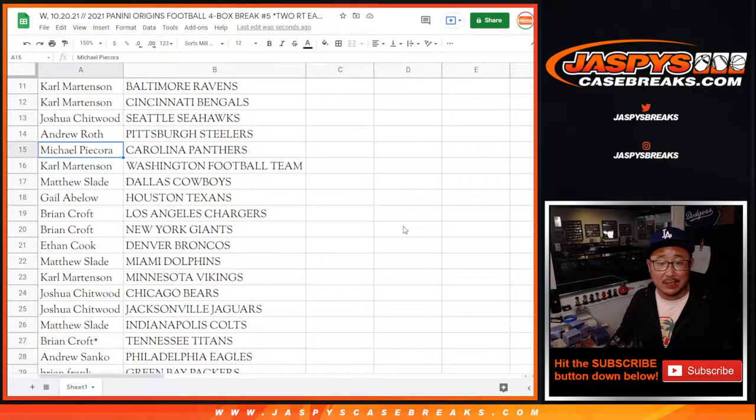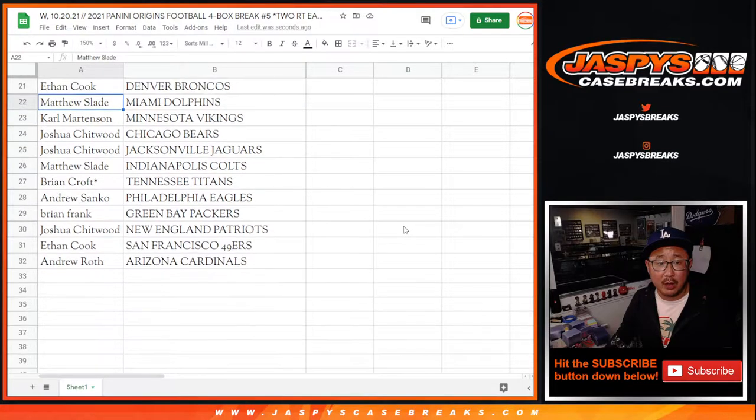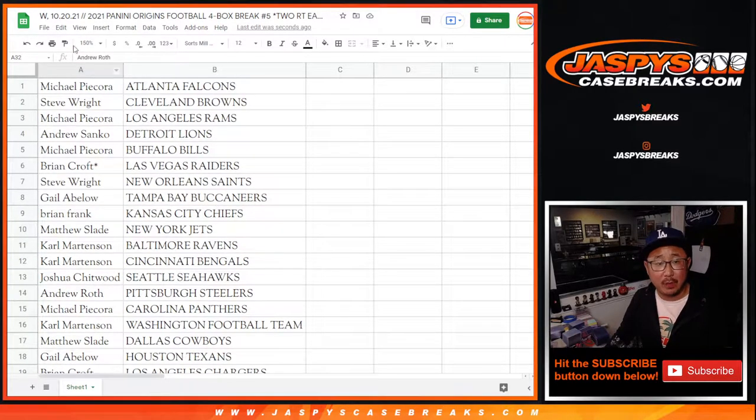Joshua with the Seahawks. Andrew Roth with the Steelers. Michael with the Panthers. Carl with the Washington football team. Matthew with the Cowboys. Gail with the Texans. Brian Croft — Chargers and Giants. Ethan with the Broncos. Matthew with the Dolphins. Carl with the Vikings. Joshua with the Bears and Jags. Matthew with the Colts. Brian with the Titans. Andrew with the Eagles. Brian with the Packers. Joshua with the Patriots. Ethan with the Niners. And Andrew Roth with the Arizona football Cardinals.